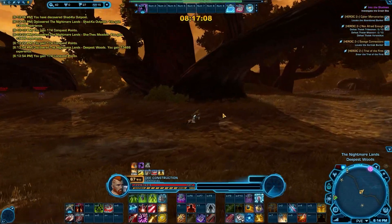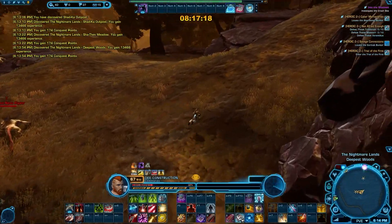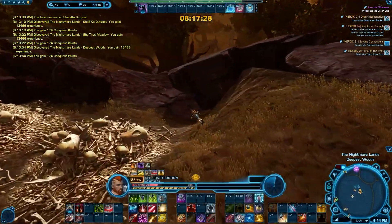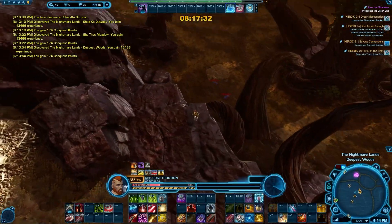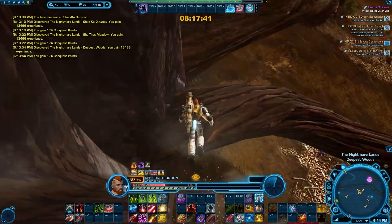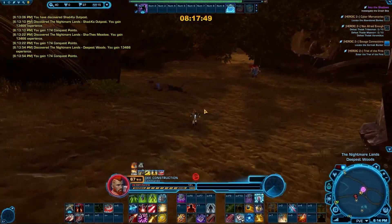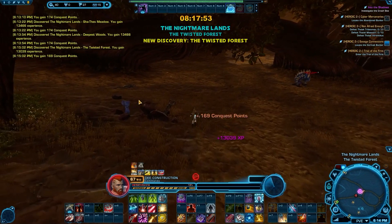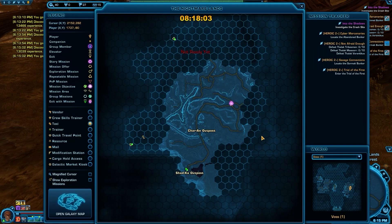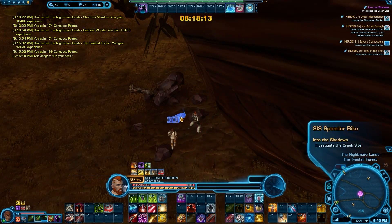I did a test run on Tatooine, I think, and it took about 45 to 50 minutes doing the class missions and the story missions together. So that could be another strategy. In hindsight, that might be a better way to achieve this. Now again, if you mixed in anything along the way — just heroics, or a bit of PvP, or some flashpoints — I think they would all be valid ways to gain that extra XP. That seems to be where things are leaning before I analyze the information fully.